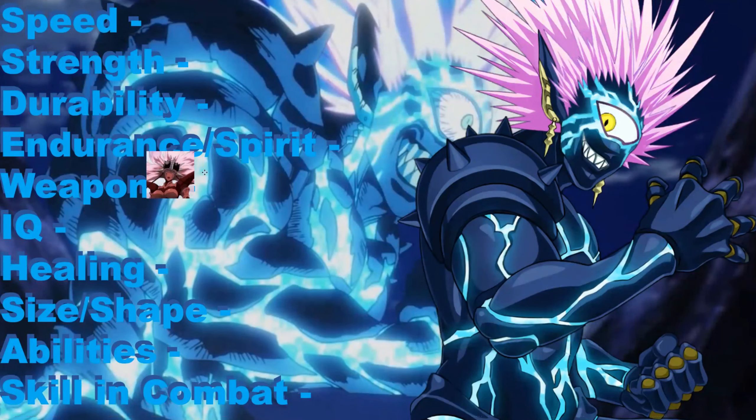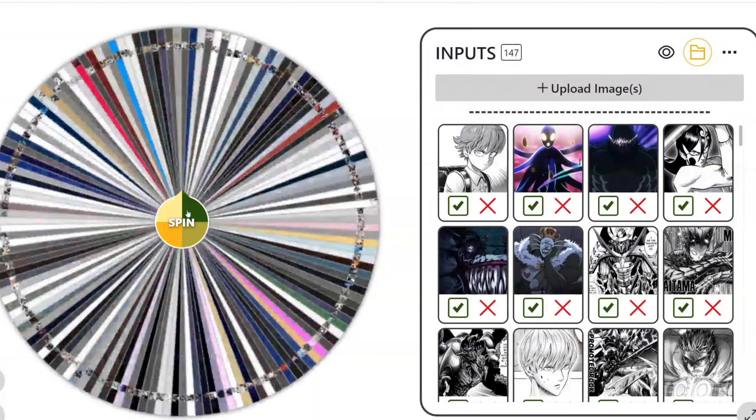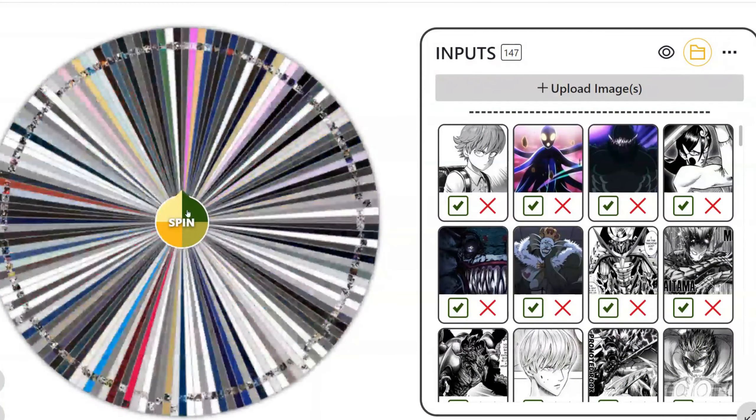So for Mosquito Girl, she has really nothing. Would her claws count as weapons? If so, I'll probably take that. Although if I get the Sunblade I'm not sure. Maybe I'll take her skill in combat — actually I'll take her weapons. The Sunblade is rare to get, so I'll just hold off on that.